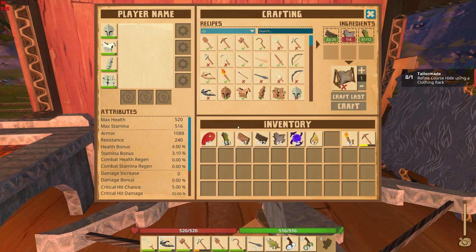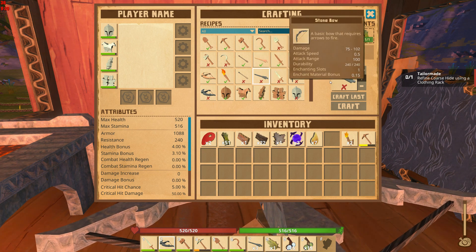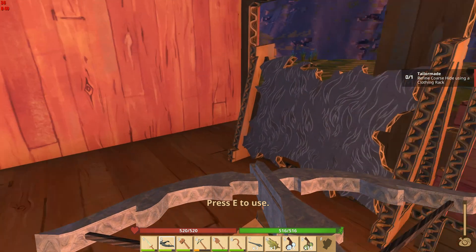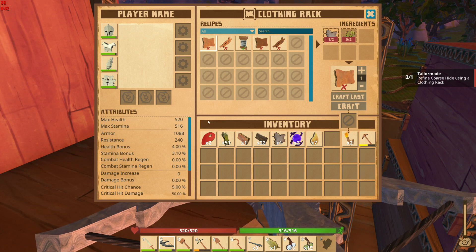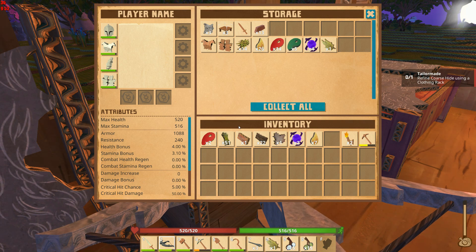Let's have a look first. Stone bolts — what do I need? Stone, wood, and fiber. I have lots of stone right in my inventory. We need two — not an issue at all. In here we have a couple of these... and only one coarse hide. But what I do need — and I believe I have some — yes, stone. There we go.